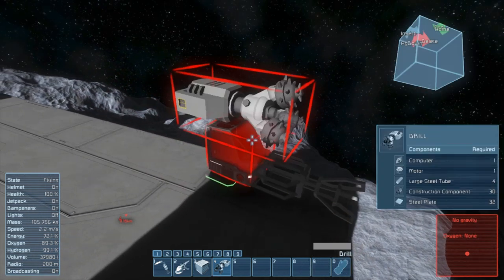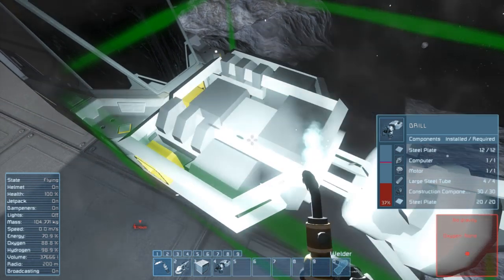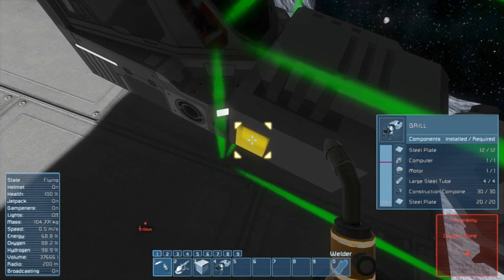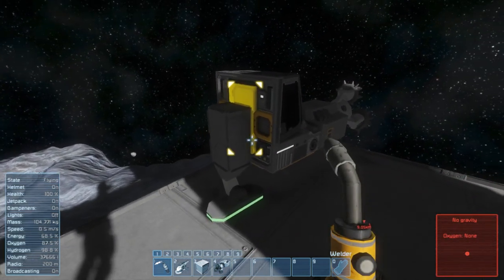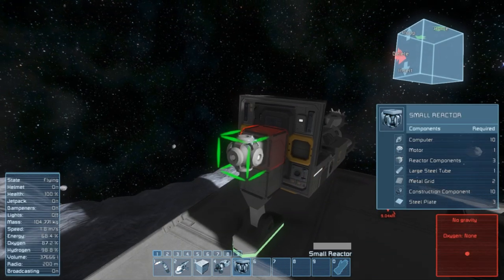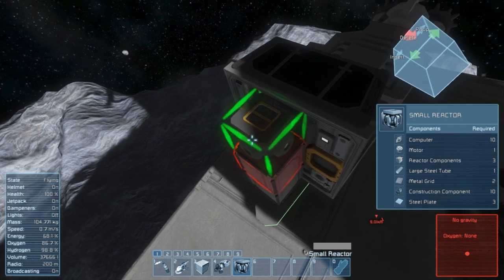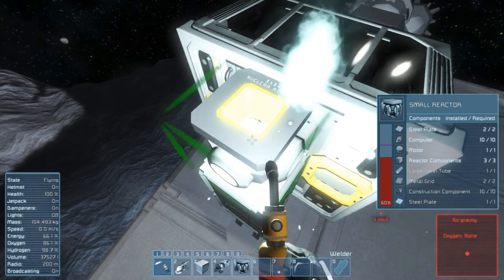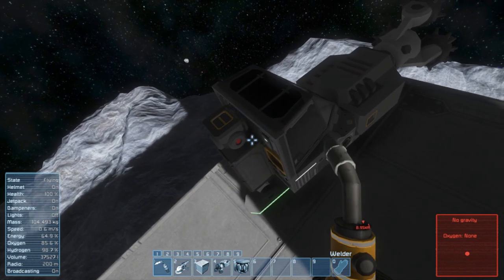The cockpit has 100,000 liters of inventory and the drill has 337,500 liters - that's a lot of mining. Now we need a small reactor. I like to put it on top so I have access to it, because we're gonna have to put fuel in by hand. These reactors only have two connectors - you always have to put the first fuel in by hand, otherwise the conveyor system of the ship won't work.